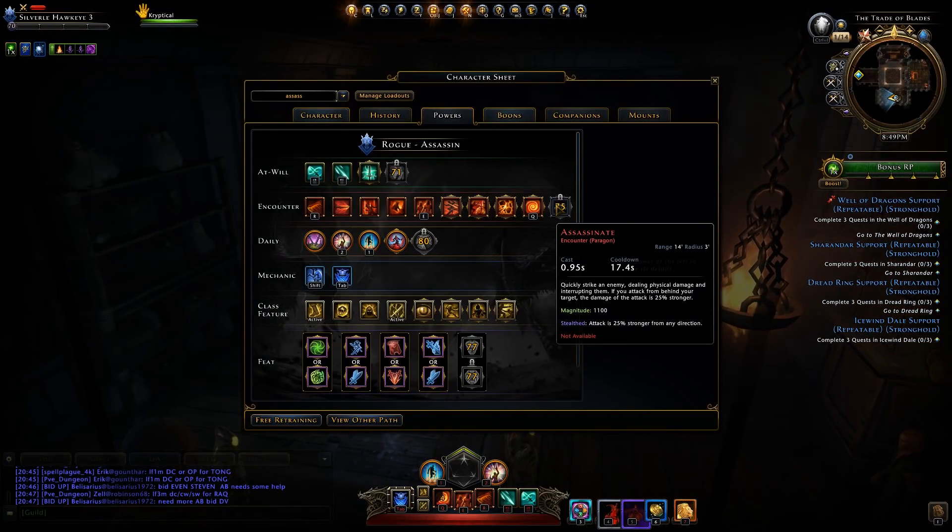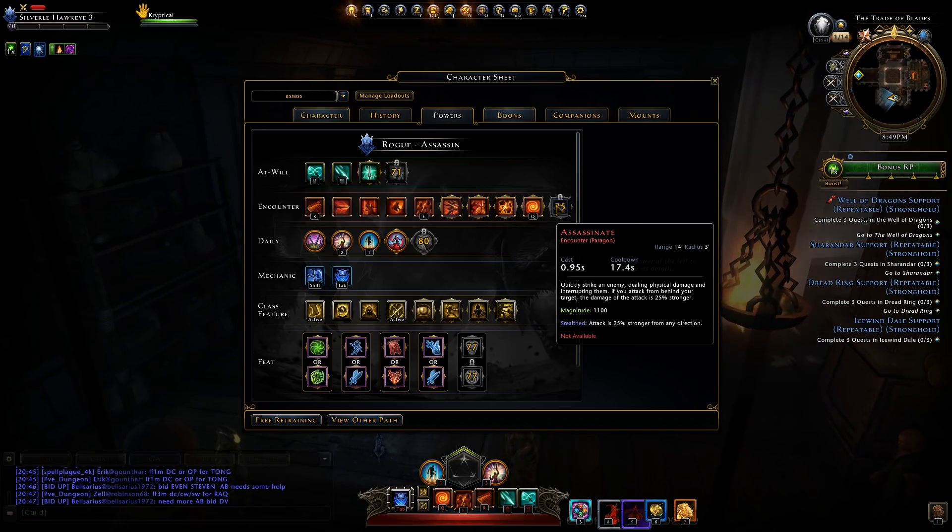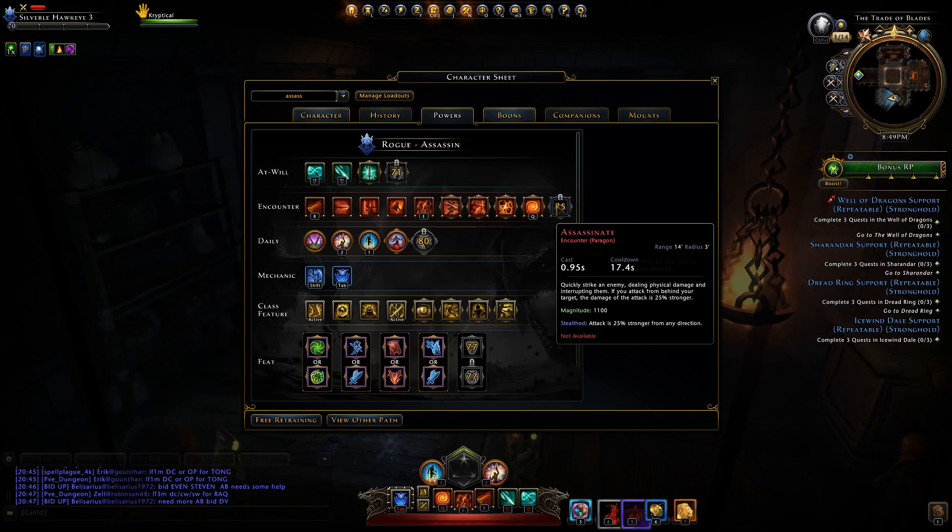Assassinate is the new encounter with a huge magnitude of 1,100. You stab the target — if you strike from behind, you get 25% bonus damage. While stealthed, you get the 25% bonus damage regardless of your facing direction.